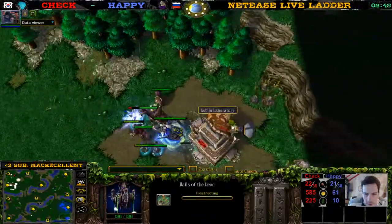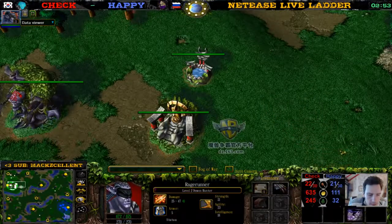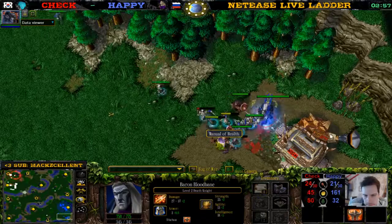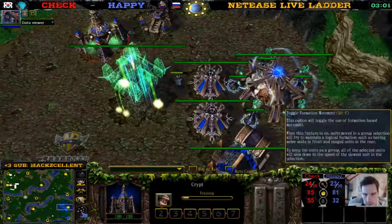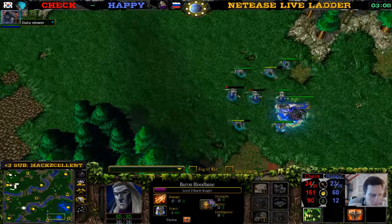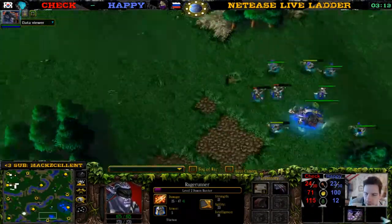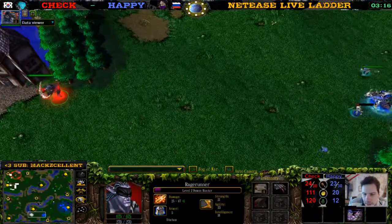Let's go to House of the Dead. Is he going to harass with some Ghouls? He's definitely going to creep here to level 2. Only one Crypt. We have three, five Ghouls here, some Skeletons. Level 2. Circlet is also pretty good, not as good as Gloss of Attack though. At least for the Undead; for the Night Elf, you'd rather have the Circlet.